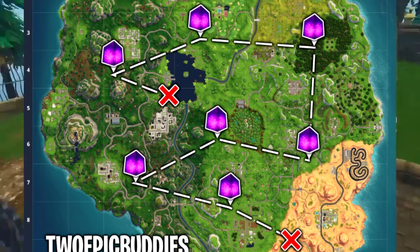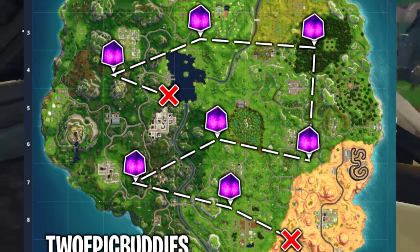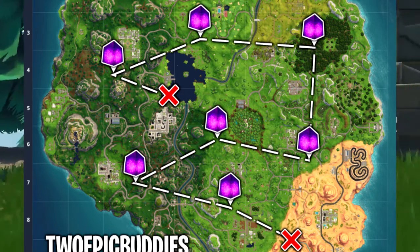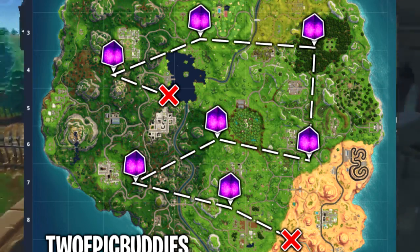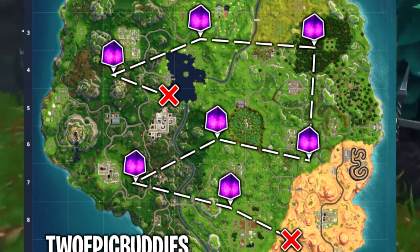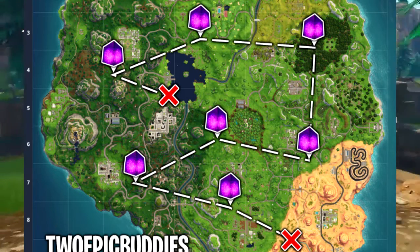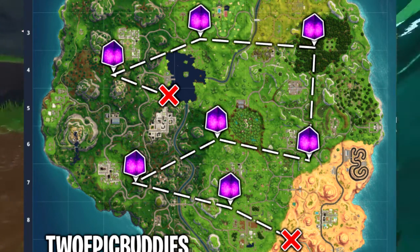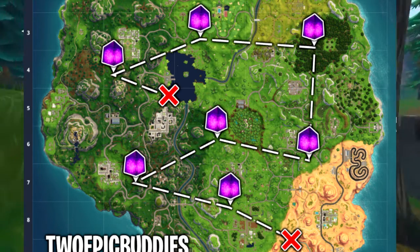The stage challenges are: Stage 1 is land at Lonely Lodge for one battle star, Stage 2 is land at Pleasant Park for one battle star, Stage 3 is land at Lucky Landing for one battle star, Stage 4 is land at Lazy Links for one battle star, and the final stage is land at Tilted Towers for one battle star. So you get five battle stars just from the stage challenges.